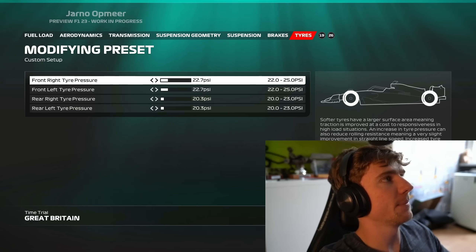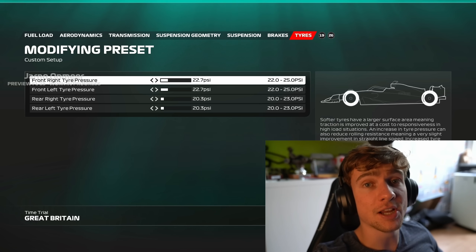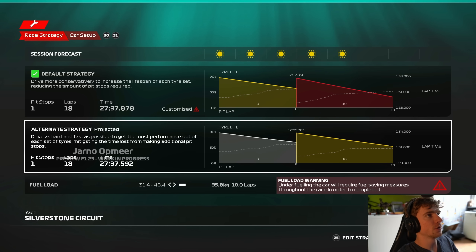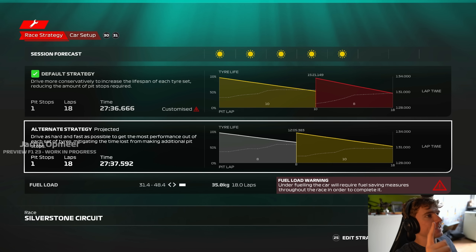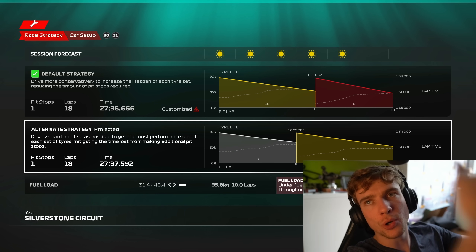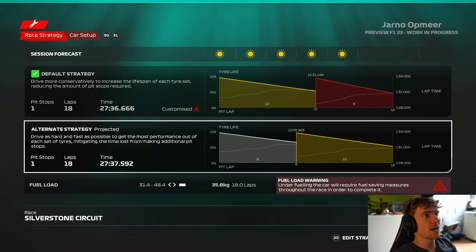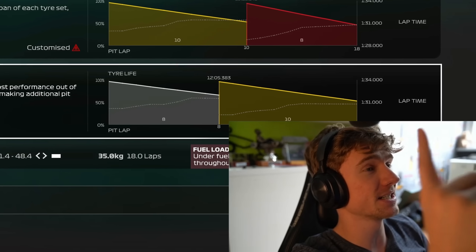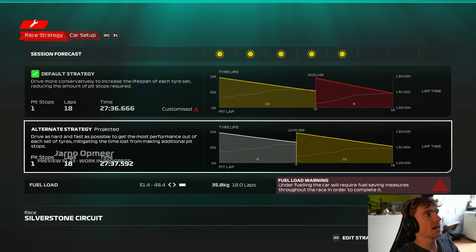Quick shout out to EA for giving me the preview build. Let me know what you guys want to see in future videos down in the comments. Now let's head into the race. I'm going soft-medium, boxing around lap 10. You can see the lap time versus tire wear is not linear anymore — driving 70% of the race on hards is not the fastest way anymore, which I love. We're going to see a lot more different strategies in league racing and F1 esports.